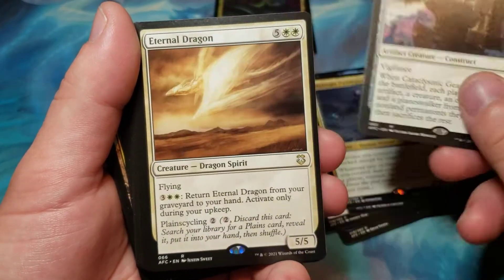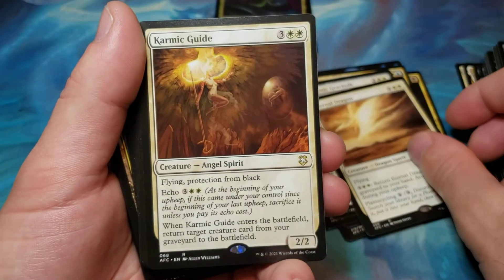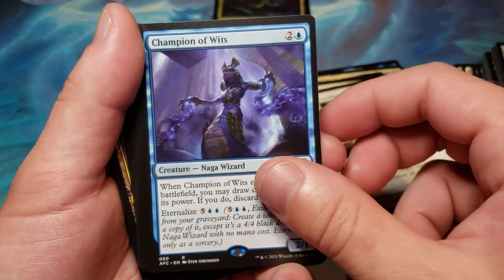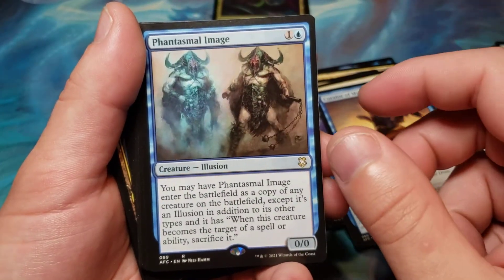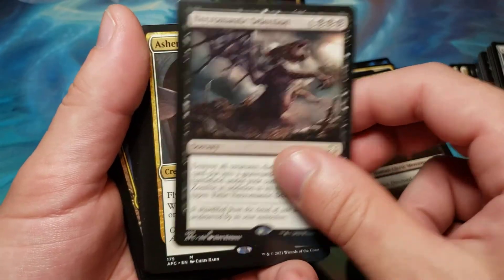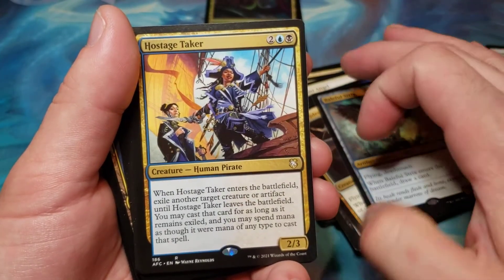Cataclysmic Gearhulk. Eternal Dragon. Karmic Guide. Sun Titan. Sun Blast Angel. Champion of Wits. Curator of Mysteries. Phantasmal Image. Doom Necromancer. Necromatic Selection. Ashen Rider. Bayful Strix. Hostage Taker.